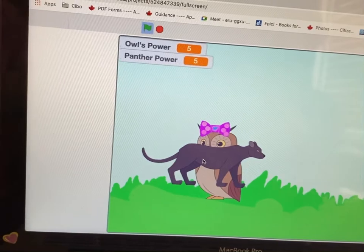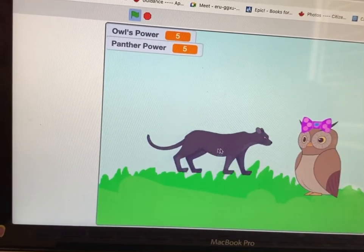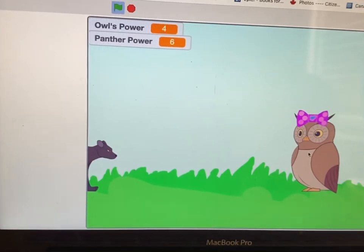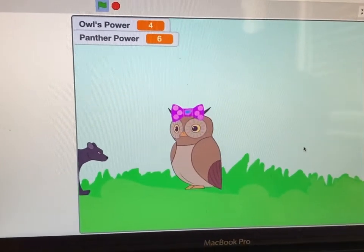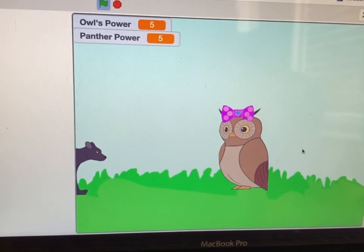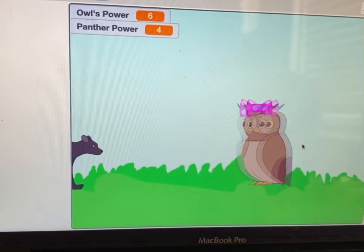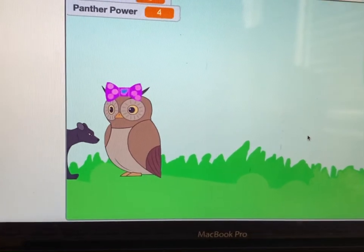Oh, the panther! See — okay, now the owl's power is at four. You need to make the owl win. Go faster. Okay, now the owl's power is at five, the panther's power at five too. Let's just make the panther lose — I'll tell you what happens if you lose or win.